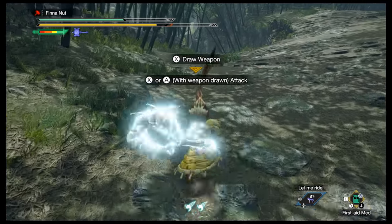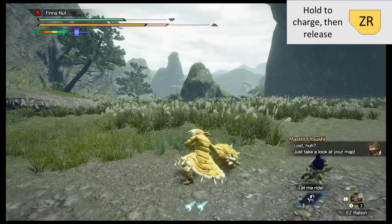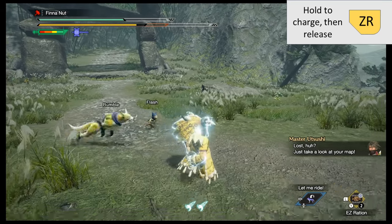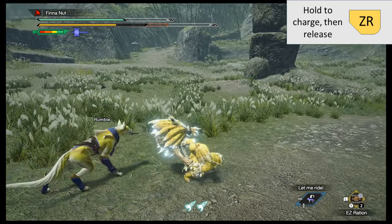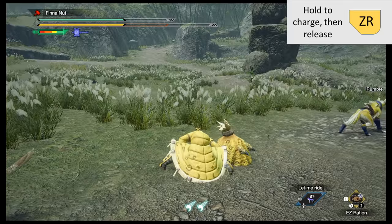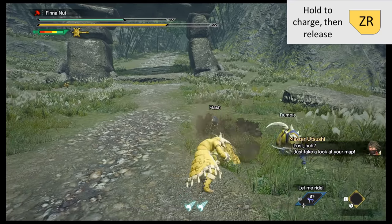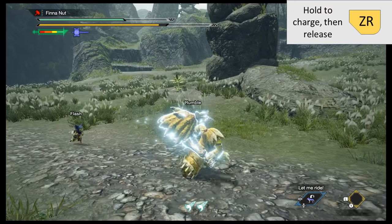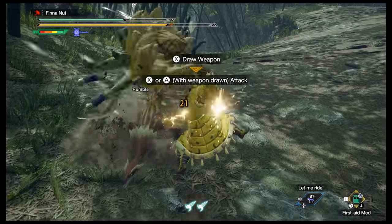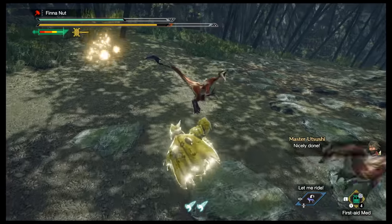Hammer — you have short range, but focus on hitting enemies in the face to stun them. X three times is a three-move combo, A is a sideswipe. ZR is a charge move that drains your stamina — there are three levels of charge and you can move while charging. The move released depends on whether you're moving or standing still, and whether you're in gold or blue hammer stance shown in the top left. Hit A while holding ZR charge to switch between gold and blue. Blue hammer is generally more powerful than gold, but if someone wants to explain the difference in the comments, go for it, because this hammer stance stuff is pretty new.